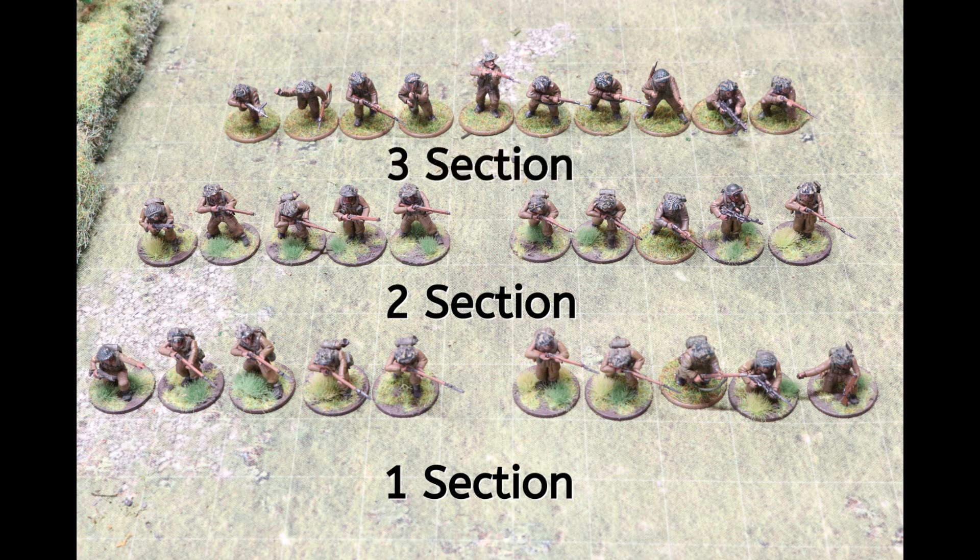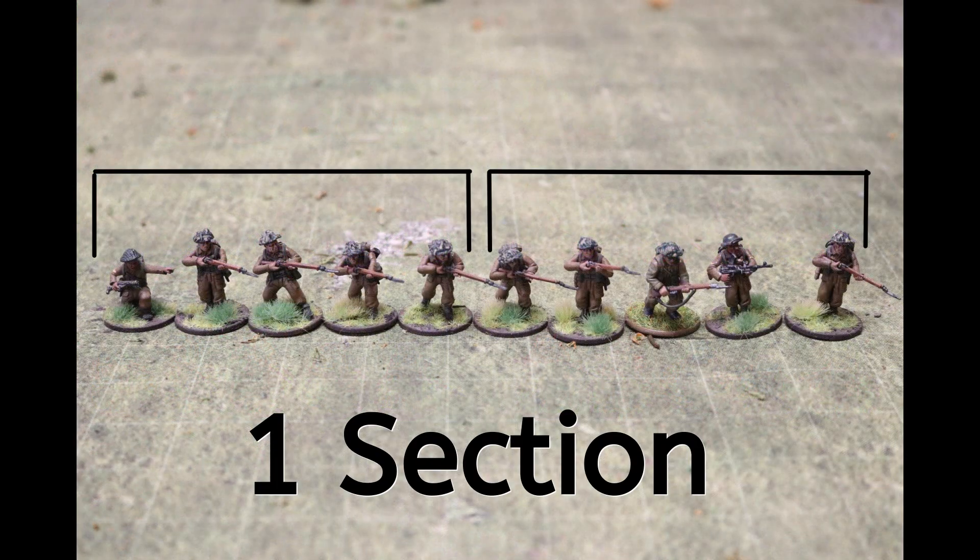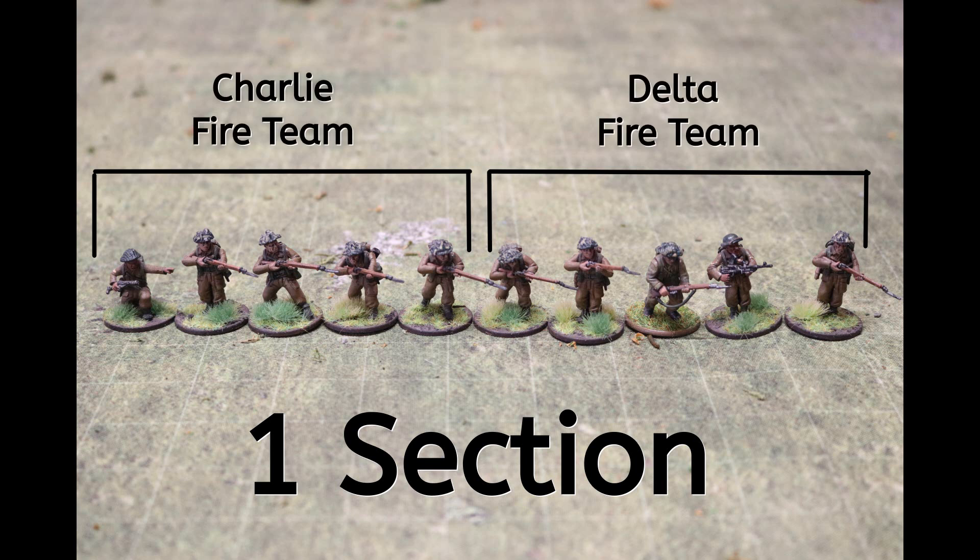The last slot reaches our limit of infantry selection - we are unable to break down 3 sections into fireteams, so this fireteam remains as a full section of 10 men. This does recreate a platoon tactic, as 1 and 2 sections would form the assaulting sections, with 3 section remaining as reinforcements should the assault continue further on from its objective. If we use a force selector that allowed for 4 additional infantry slots, we could break down all 3 sections into fireteams. Charlie Fireteam - a corporal with a Sten gun and 4 rifles - would perform the assault using cover to outflank a position. Delta Fireteam - the lance corporal, 3 riflemen, and 1 Bren gunner - would form the fire support, keeping a good rate of fire on the enemy position.